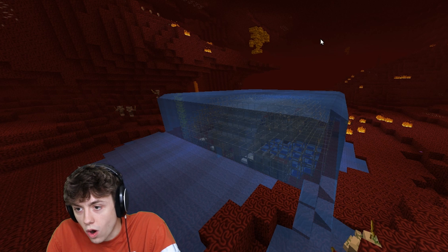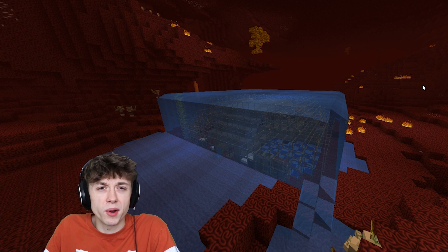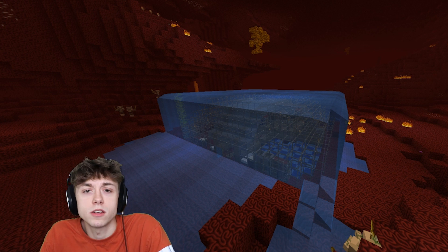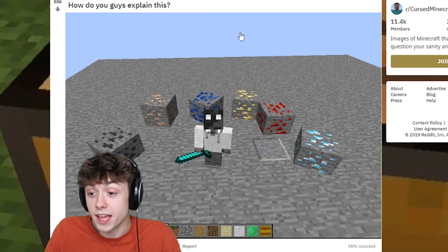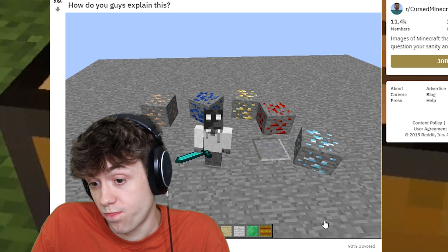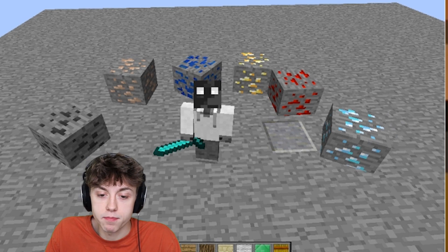It looks like we got a cursed water base. This isn't even really cursed. You just put water in the nether. You can put water in the nether, right? There's nothing wrong with this picture. This is just a good base. This is just good craftsmanship. How do you guys explain this? I don't know. Put those blocks back in place.